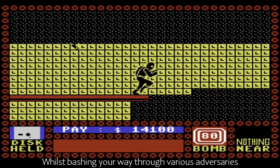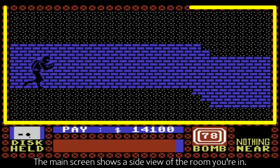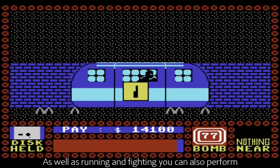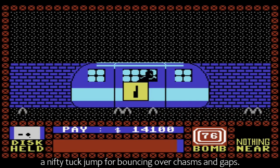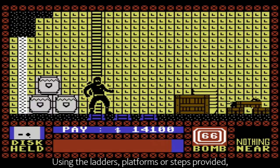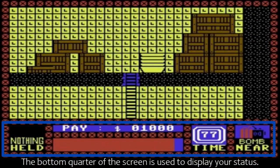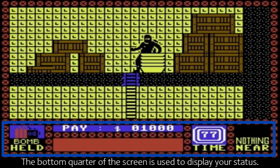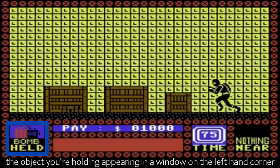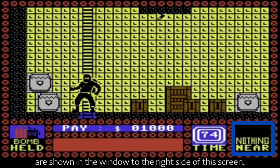Whilst bashing your way through various adversaries, your progress is charted via two screens. The main screen shows a side view of the room you're in. As well as running and fighting, you can also perform a nifty tuck jump for bouncing over chasms and gaps. Using the ladders, platforms or steps provided, you travel around the complex of colour-coded levels. The bottom quarter of the screen is used to display your status. Only one object can be held at a time, the object you're holding appearing in a window on the left-hand corner of the status area, while objects close by are shown in the window to the right side of the screen.